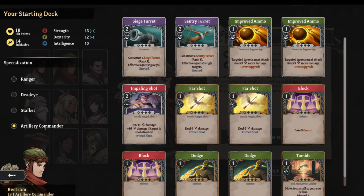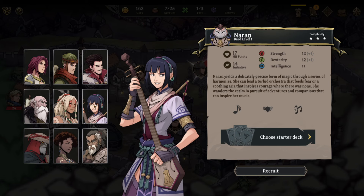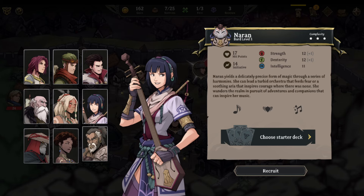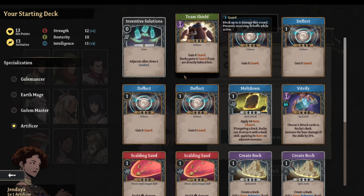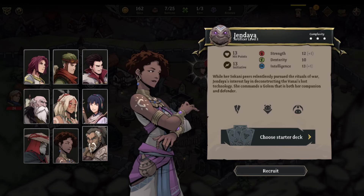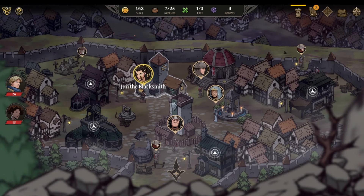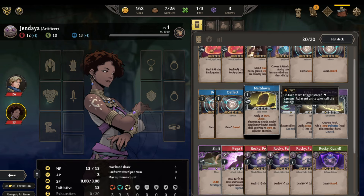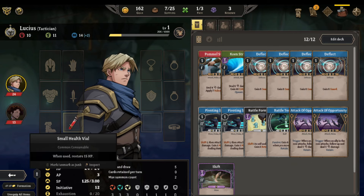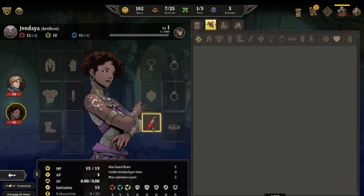Checking the Ranger — Artillery Commander, construct a sentry turret. The Bard gets some healing and inspiration, which might be really cool later. I pick Jendaya the Golemancer. With a new companion in tow, I'm a Tactician with her on my side. I also get another person along because I have her team shield. Small health, one dexterity — she can have a small health file.